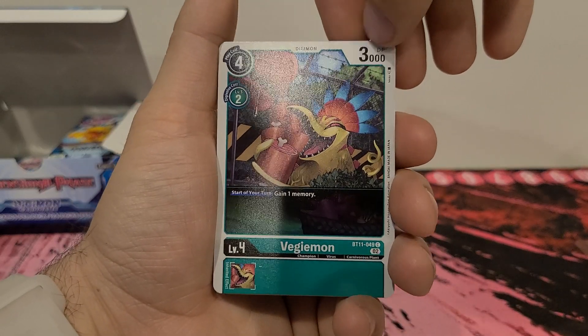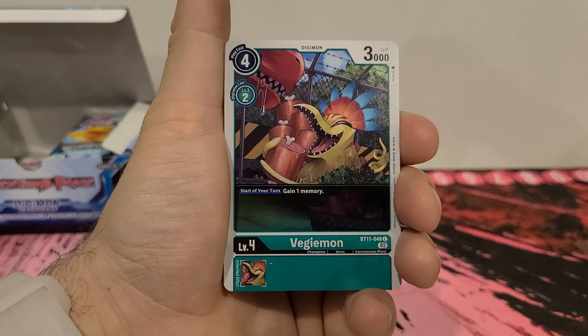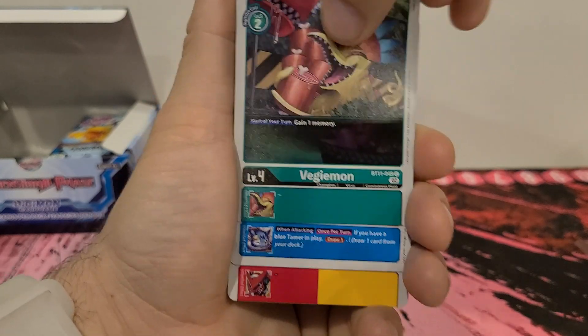Vegimon we have seen — 4 play cost, 2 digivolution cost, 3,000 DP. Start of your turn, gain 1 memory. We've seen him. Liked him before, like him again.